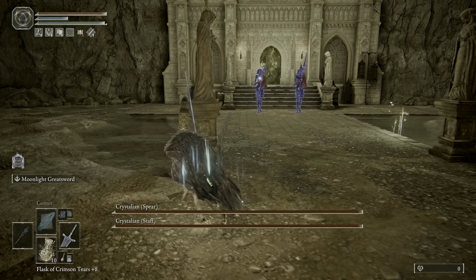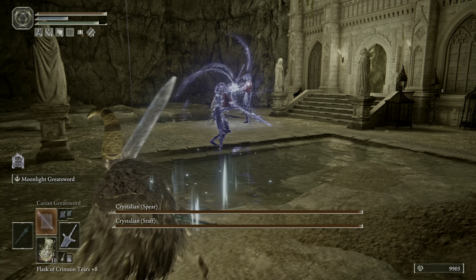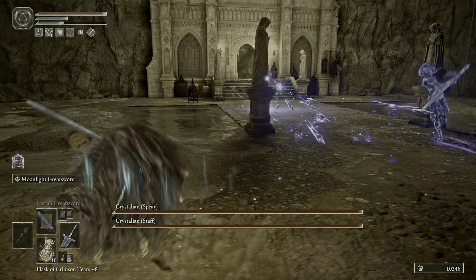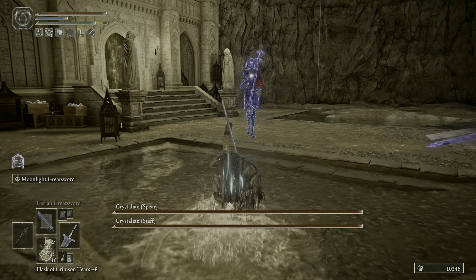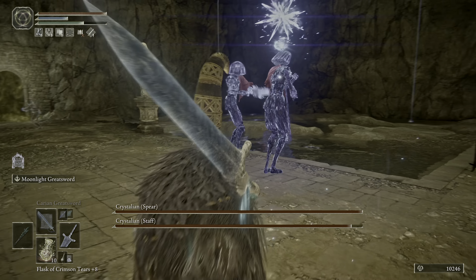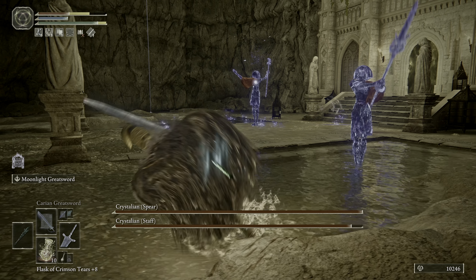Crystalian — Staff and Spear. These guys actually have a small crystal armor on them. Once you break it, it'll be a lot easier to output damage to them. 73 isn't a lot.